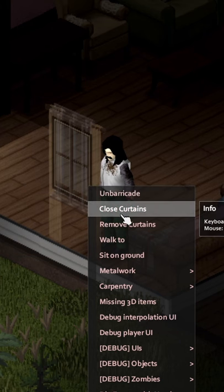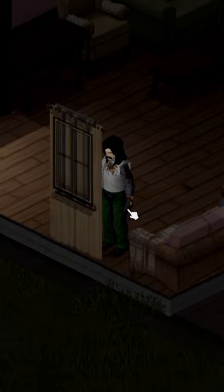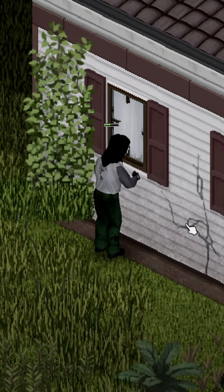Sight through the window is only prevented if you barricade using the metal sheet. Even barricading both sides with bars allows full sight lines. Barricades can be removed with just a torch and mask, and the three bars or sheet of metal are returned to the player.